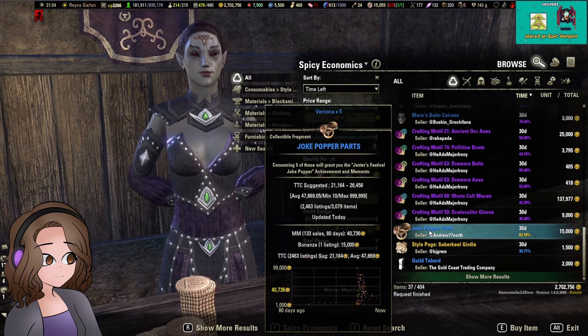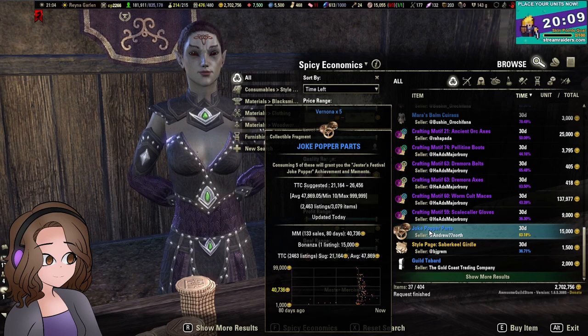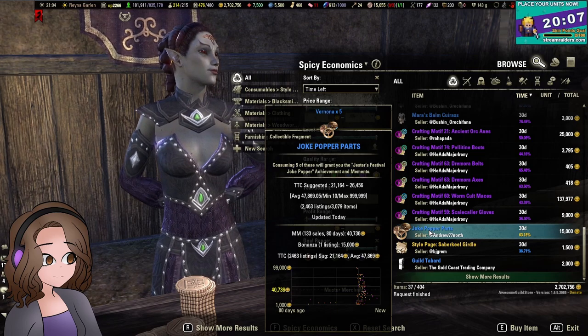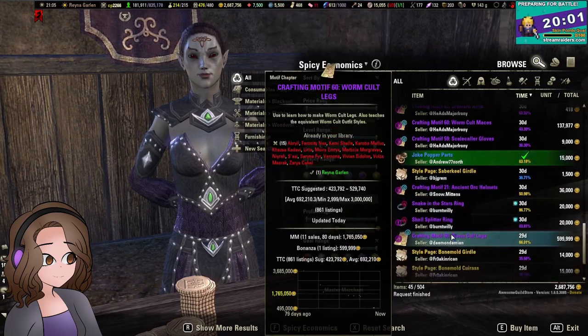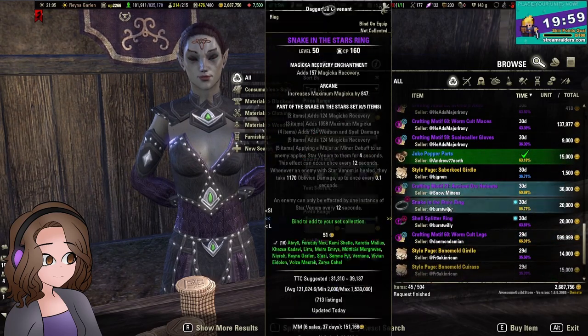Joke popper parts for under TTC — MM is all screwy because we had the Jesters Festival recently. I think 15,000 for that is fair, and I'll stash it with the rest of mine so it's not going to take up any extra space.